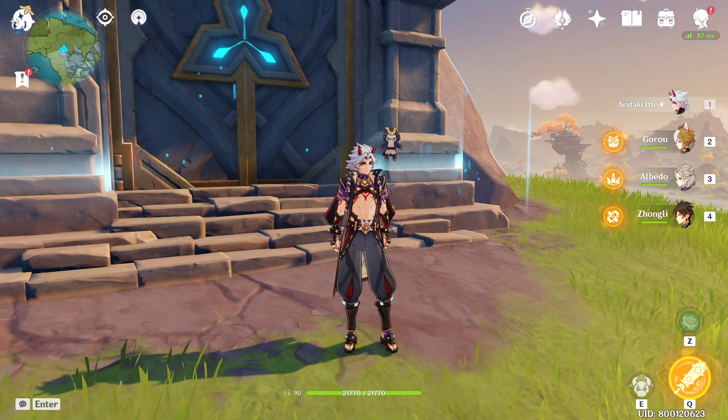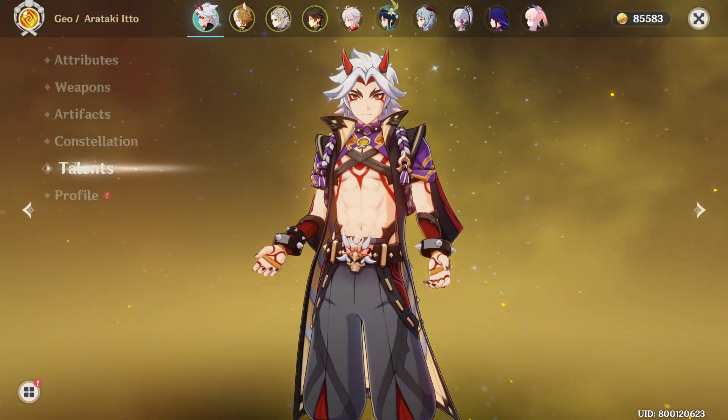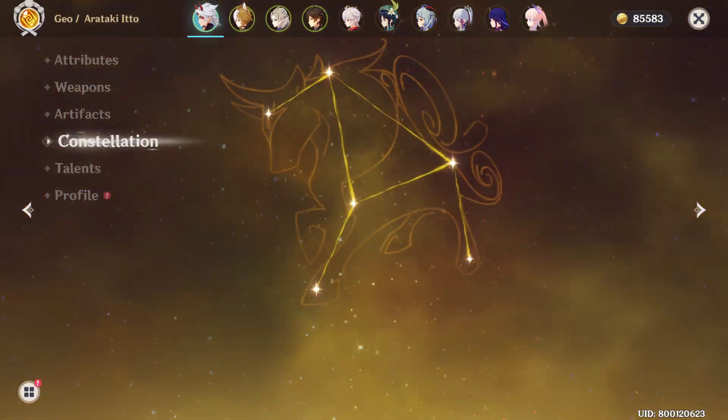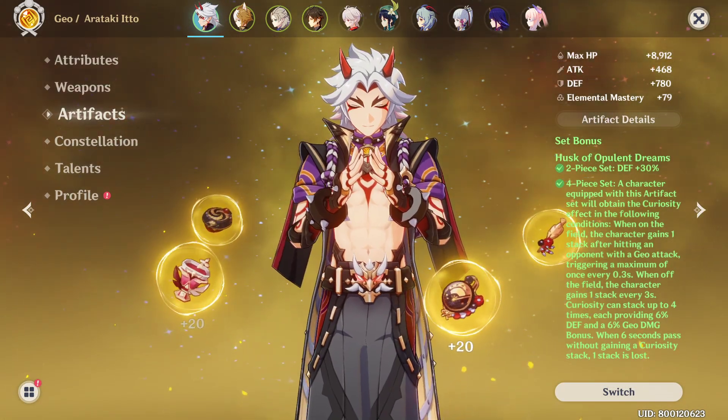Hey guys, Noxus here and I'm back. I'm already done building my Ito — right now it's already triple crowned, and it's still C0. I ran out of primogems earlier. For my artifacts, I'm using the Opulent Dream Set.